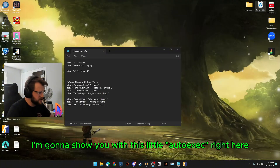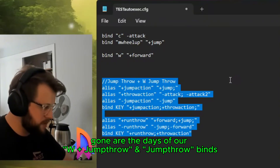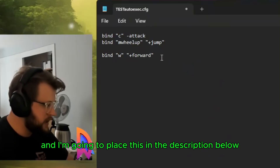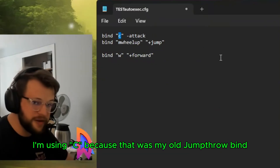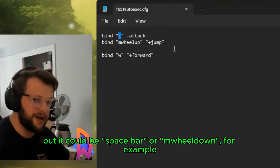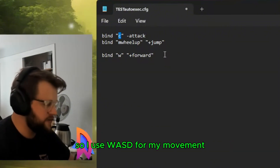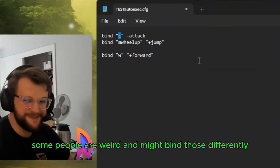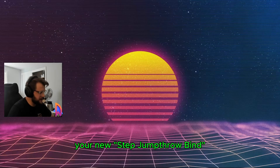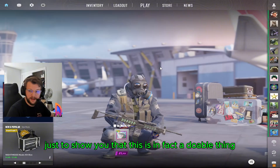I'm going to show you how to do it using this auto exec right here. Gone are the days of our W and regular jump throw binds — sad day. But these are the three things that you need, and I'm going to place this in the description below. All you need is: bind any key — I'm using C because that was my old jump throw bind — as minus attack. I'm using mouse wheel up as my jump, but it could be spacebar or mouse wheel down. And then you just need a W key, a forward key. This is the bare bones you need to craft your new step jump throw bind, and I'm going to show you in a server that it's in fact a doable thing.